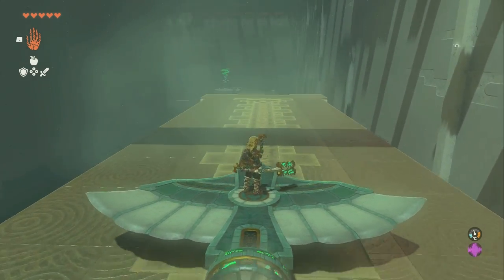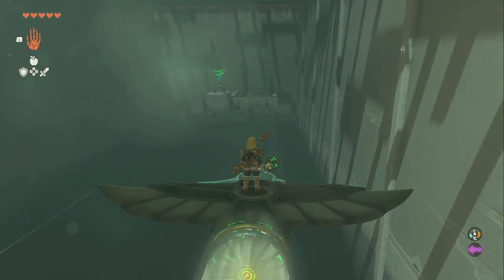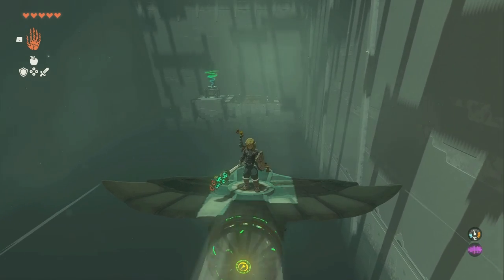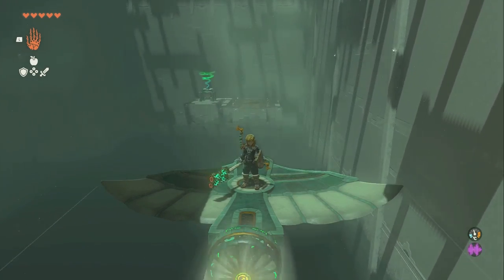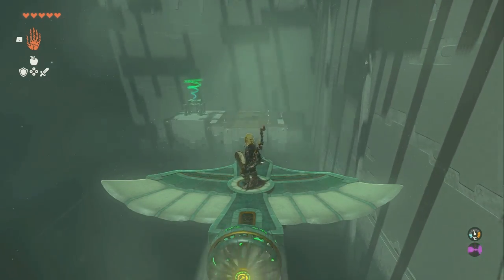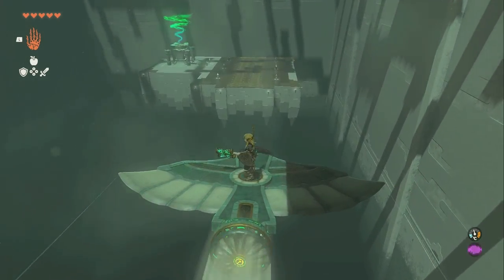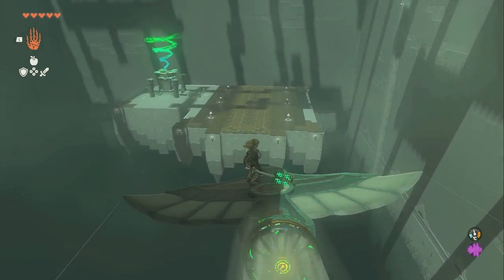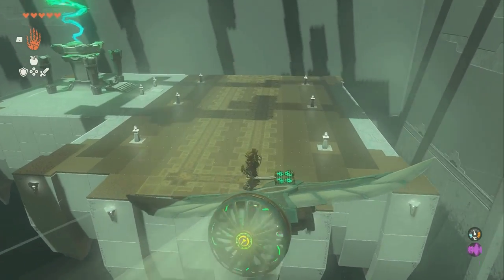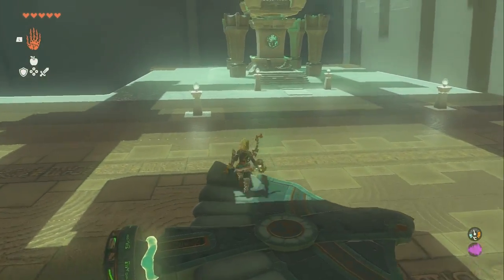Then you get on it and just stand in the middle, and now we are in flight. Be careful not to stand too far to the front or else you'll nosedive to your death, and don't go too high or you may basically stall out. We're going to go right here and see if we can stick the landing — we'll see how good of a winged pilot I am. I stuck the landing, so I'm an average pilot.